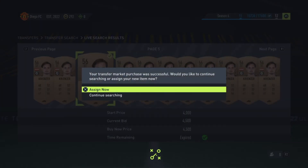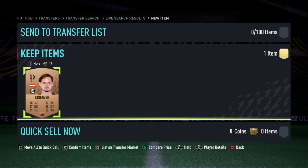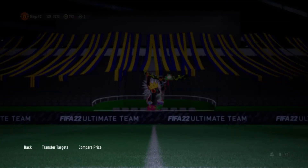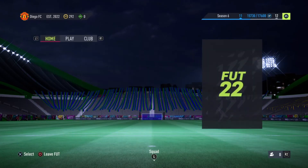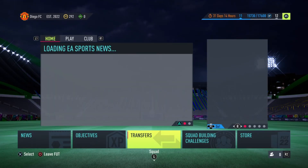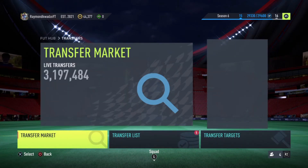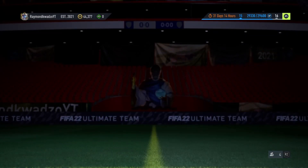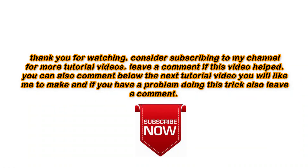I cross-check the information and quickly buy the player using the Buy Now option. After that I can quick sell the player or decide to keep it — if it's a player I like I can keep him in my team, otherwise I quick sell or list him back on the transfer market at normal price. Going back to Account A, I check the transfer list and see that someone has bought my listed player — that's my friend — so I get the 4,500 coins added to my current coins. That completes the transfer of coins from one account to the other.